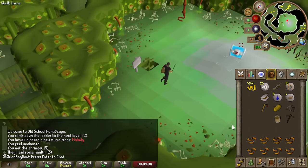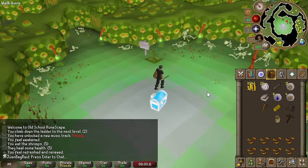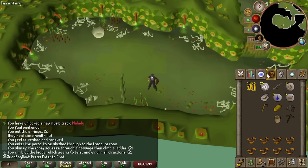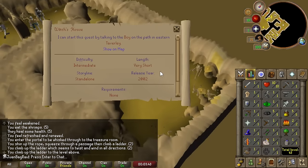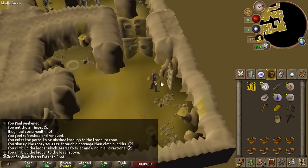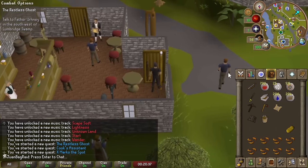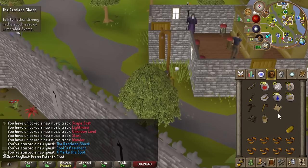Mission accomplished - we got the 10,000 gold. Next plan is to go and steal some cakes for Witch's House because I want to get some HP levels. That should get us to around 26 HP, which will make the boneyard method for the prayer goal a little bit easier. We're gonna go to Zeah for cakes instead of the Ardy stalls so I can avoid the wilderness and also change it up a bit.